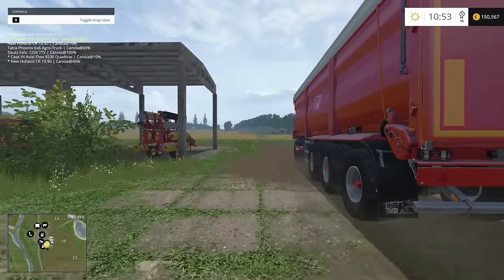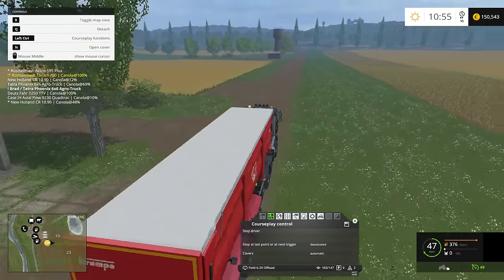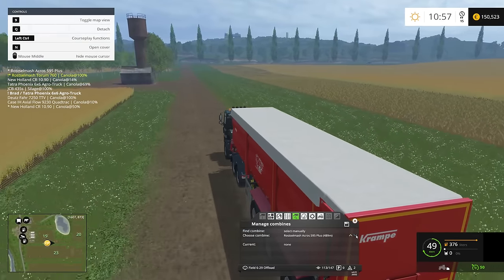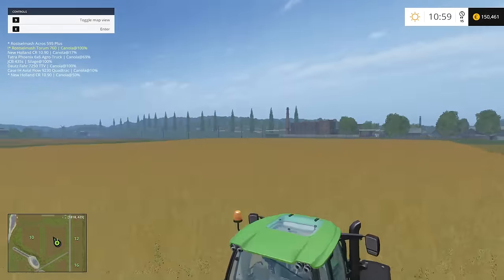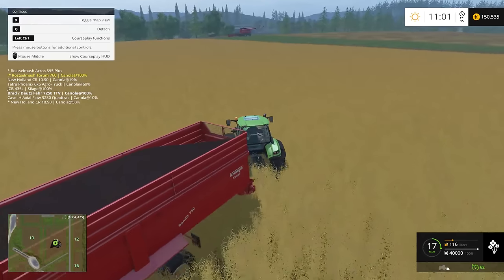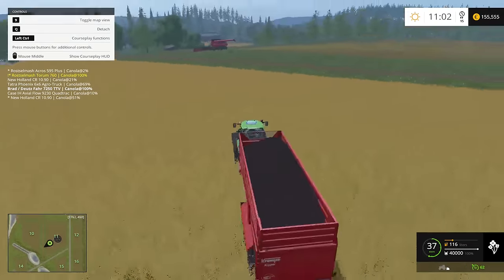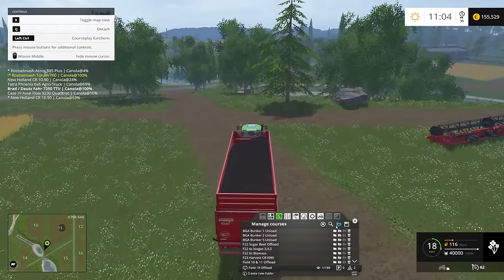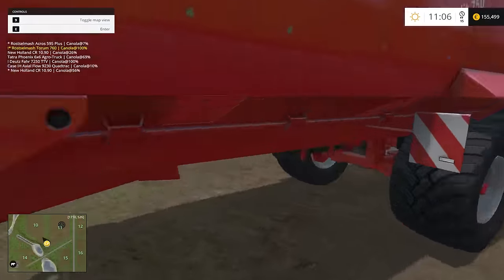He should be all right - oh gosh, I've got to put him on the combine, I've got to choose which combine he's on. There we go. The Rostalmosh 595 Plus is empty - wow, it perfectly filled this tipper. Isn't that just coincidental? Let's see - field 18 offload, field 10-11 offload, we're just going to drive the course.